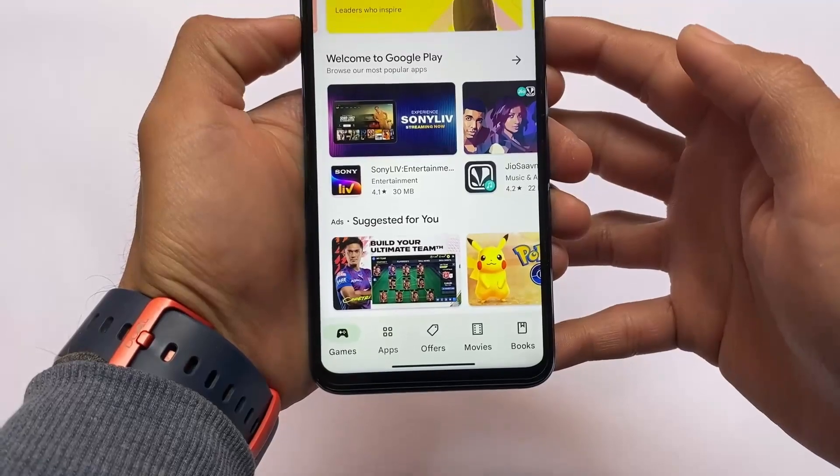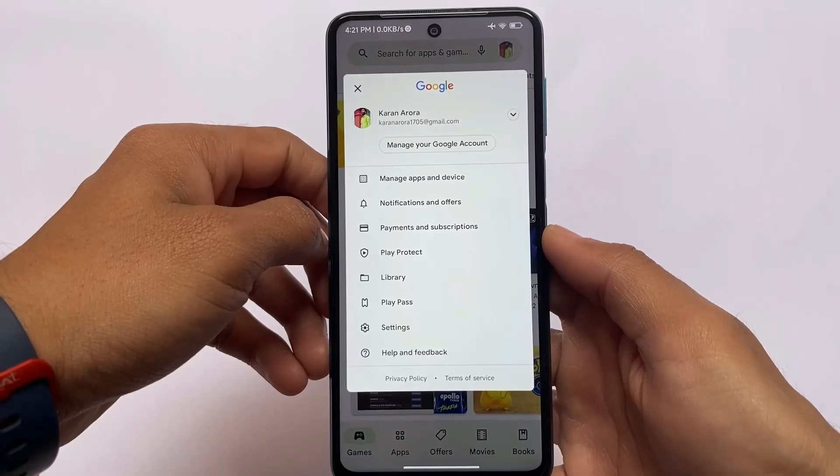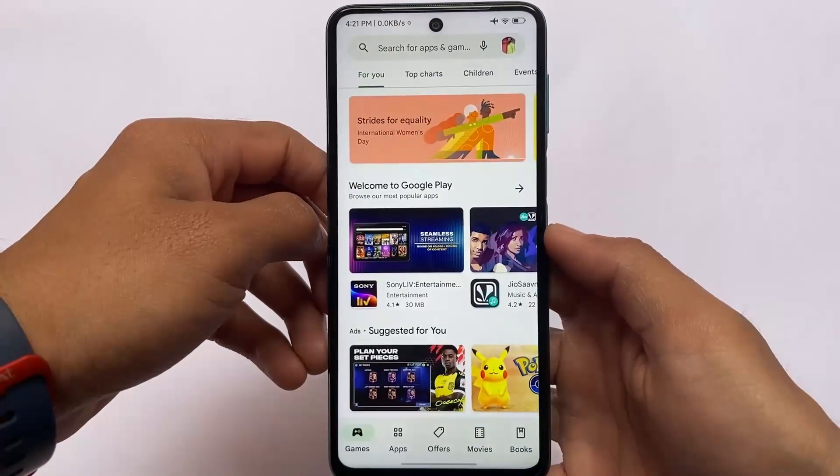It doesn't include the Google Phone or Google Messages app, but you can install those separately if you want. The MIUI dialer or Mi Calling app does not support Monet theming, so keep that in mind — but Google apps do support it.